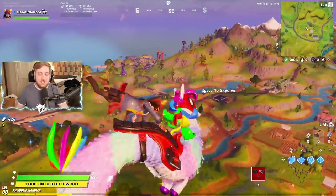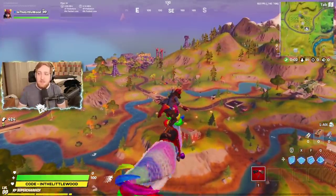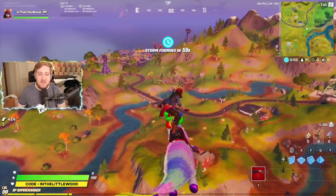But this week is the Midas challenges, and the first one that I want to help you out with today is to find Midas's golden llama between a junkyard, a gas station, and an RV campsite.